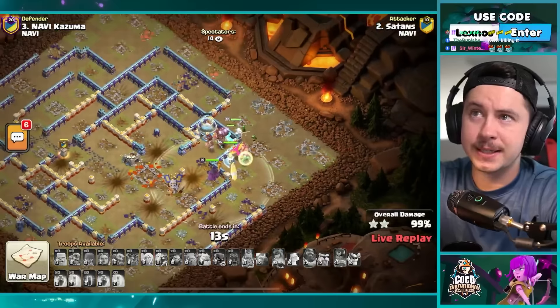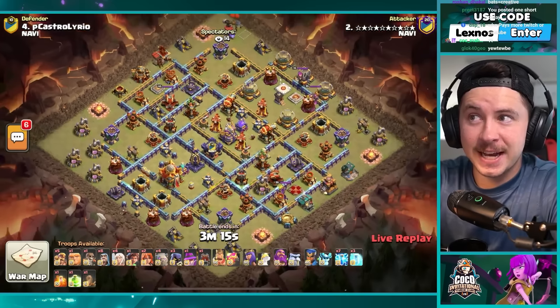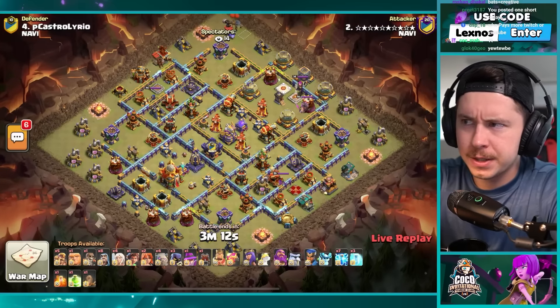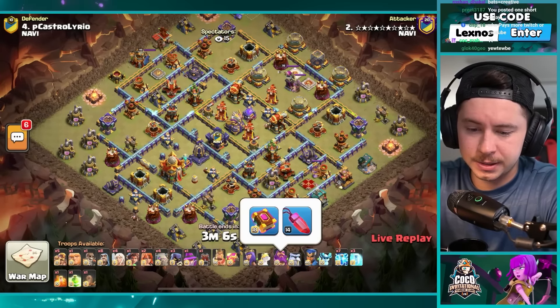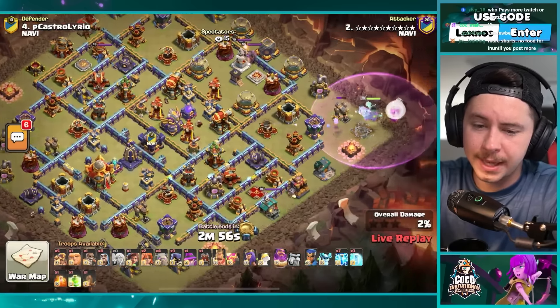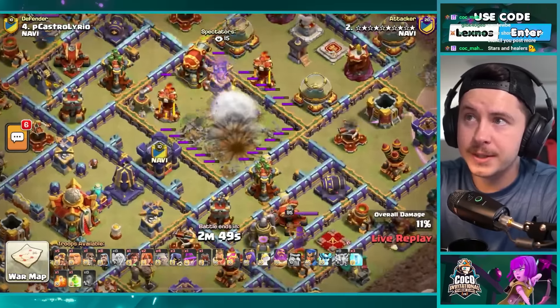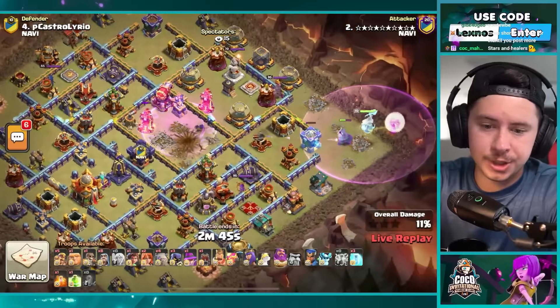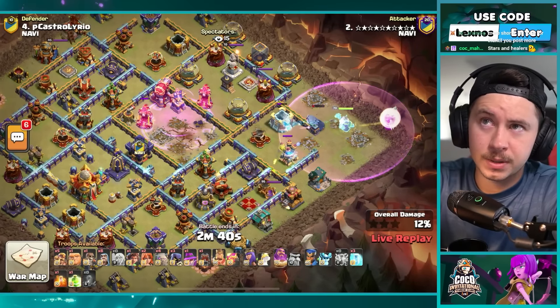Stars is in with his first attack today. He's got four healers, one root rider, two valkyries, four golems, seven lightning spells — what in the world. Frozen arrow, giant gauntlet, rage gem. Still crossing my fingers hoping one of these homies does something with the new fireball. Grand warden on the right side of the base with the rage gem. Zap quake in the core takes out the eagle, the ricochet cannon, the inferno tower, the rage tower. Do we need to let warden get all the way to the expo — probably. Take out the air defense, maybe go for the pet house next, then the expo.